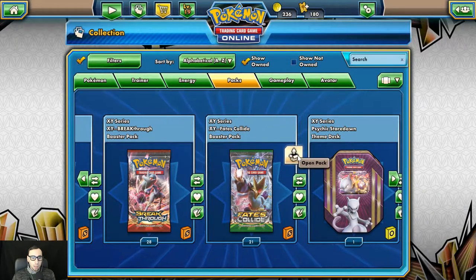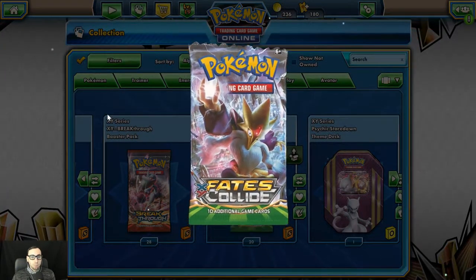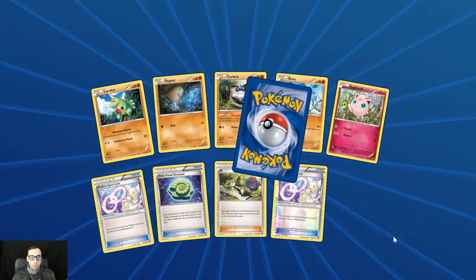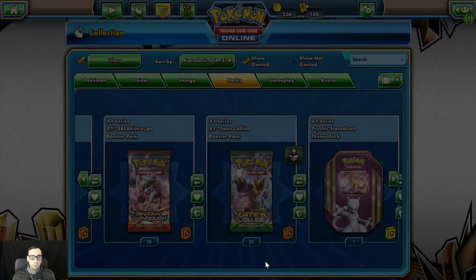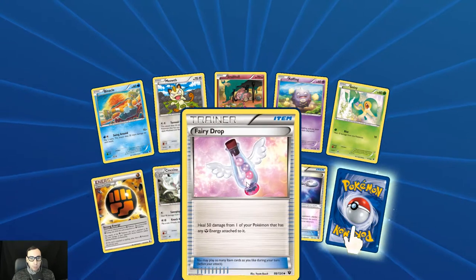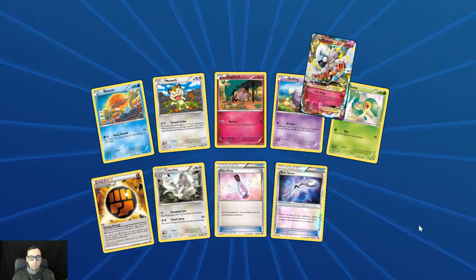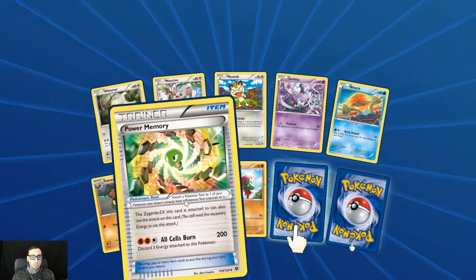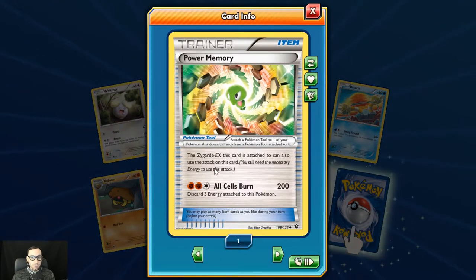Let's move over to Fates Collide. Good card — there's Carbink, good card. Audino Spirit Link. And Diancie EX — good start. Just seems like we're on a little roll here, not doing too bad on drop rates for these EXs. A Strong Energy, Fairy Drop, Bent Spoon. And look at that — Mega Altaria EX. Power Memory for Zygarde EX: it can also use the attack All Cells Burned — 200 damage, discard 3 energy attached to this Pokémon. The reverse holo Superior Energy Retrieval. And Kabutops.